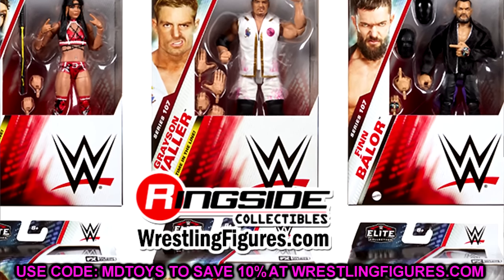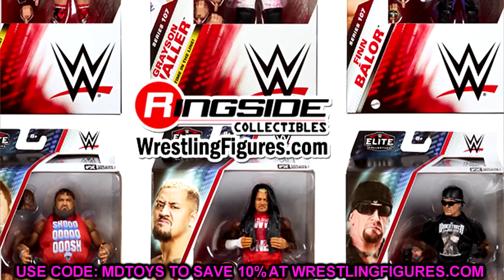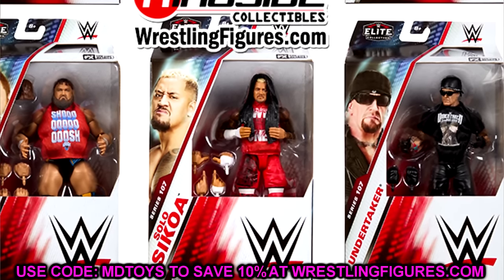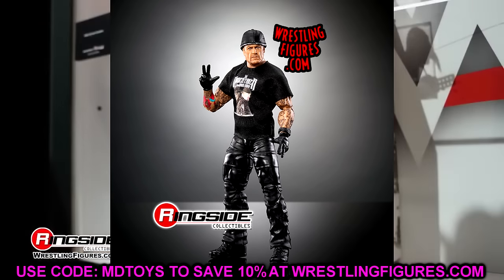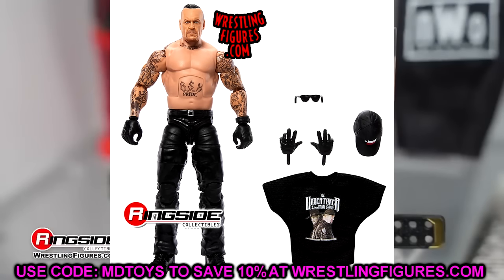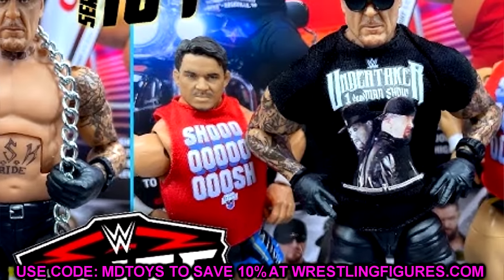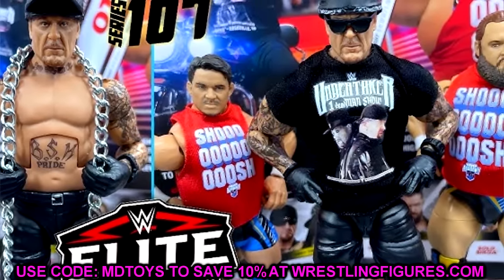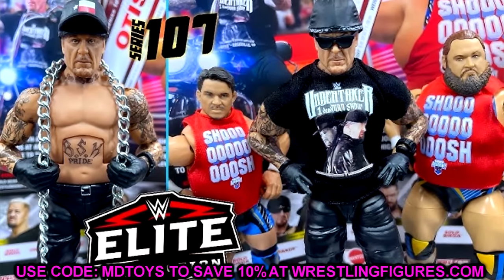Coming in at number five is Elite 107, the set that came before Elite 108. This set was not the worst of all time but it certainly wasn't the most exciting. Some of my favorites from this set: the Undertaker figure was my top pick — it came with a watch, it's a post-retirement Undertaker figure with double-jointed arms, shirtless. You can make it into a classic Undertaker or a current day one. I really like this figure a lot.